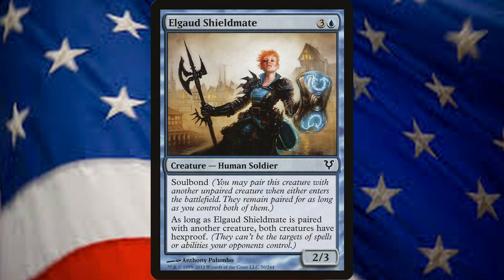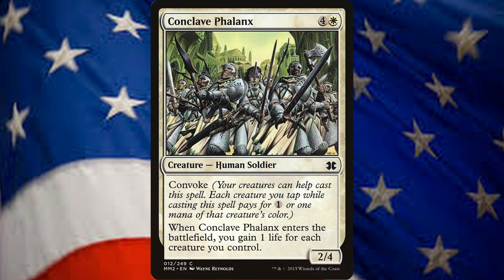Elgod Shieldmate is a 2/3 human soldier for 3 and a blue with Soulbond. When this creature enters the battlefield, you can pair it with another creature, giving them both Hexproof. Finally, our 5-Drop is Conclave Phalanx, a 2/4 human soldier for 4 and a white with Convoke. When it enters the battlefield, you gain a life for each creature you control. Acknowledging that this deck moves slower than other tier decks, you can gain back some ground by getting this one out whenever you can.